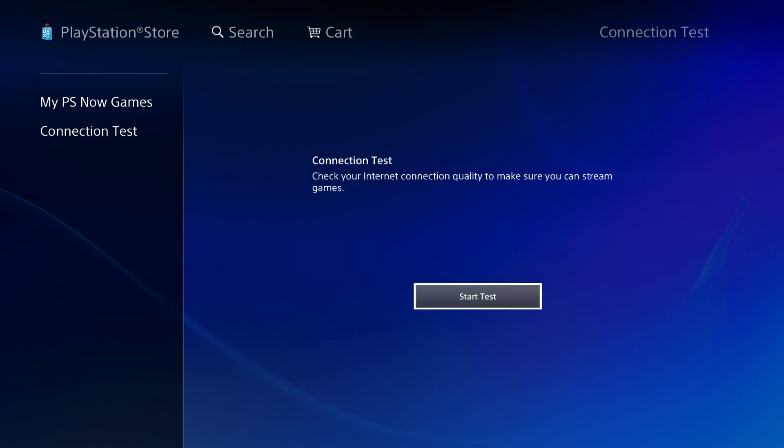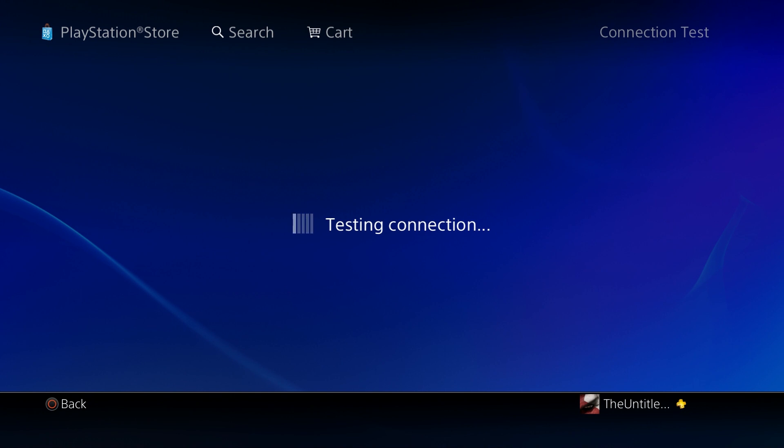The first thing you need to do is go ahead and start the connection test. This will verify that you have an internet speed good enough to actually stream games over your network. Once that connection test is done and it says you're able to stream these games, you'll be all set to go.